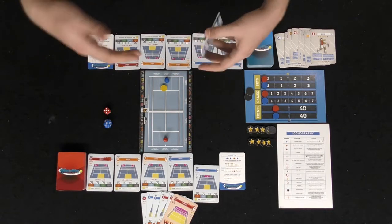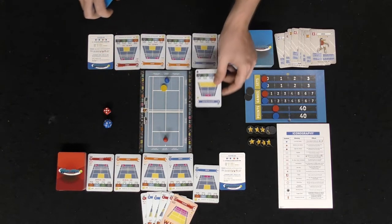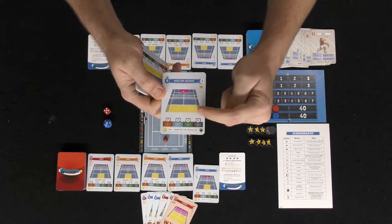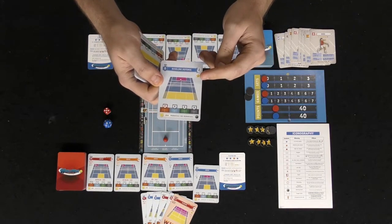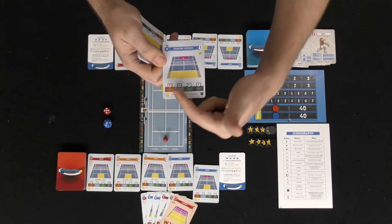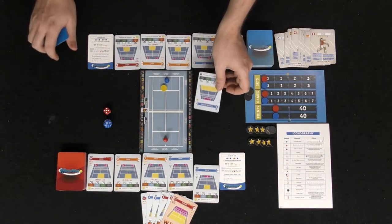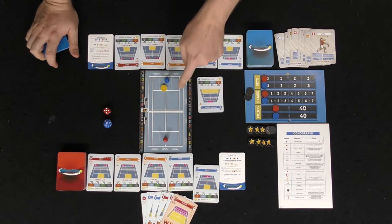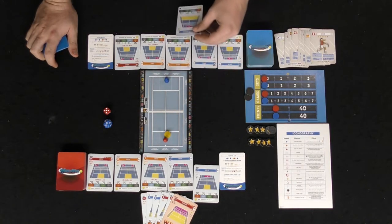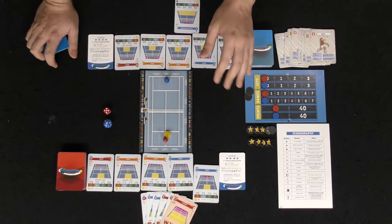Once in position, you can smack the ball back. Look at your cards based on your position and select one — for example, a baseline defense card. The baseline defense card shows where you need to be, where the ball will go, any benefits for playing it, the difficulty cards drawn at end of match, and the difficulty your opponent must match when they strike back. I played it, pushed the ball over, and now have the optional move phase.